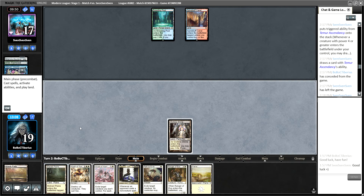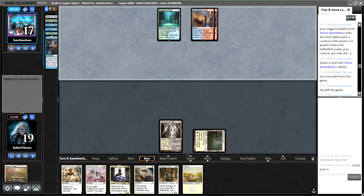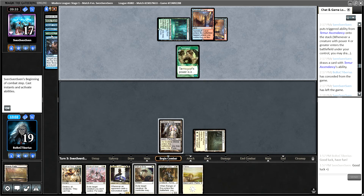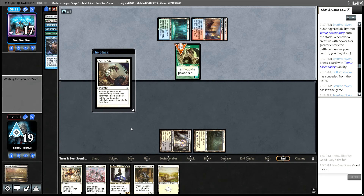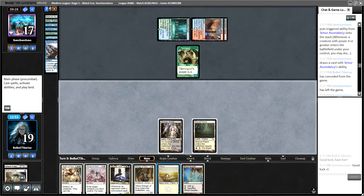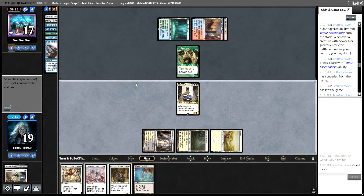Another land — so now next turn we can cast Cam Ball, which does seem pretty good against them. They lose one of their Stubborn Denials and a Crashing Footfalls, so we're pretty happy about that. They get a Goyf. Goyf is good, but we're gonna Path it — I don't even care that I'm giving them land. They have a Stubborn Denial for it. Alright, we did exactly what we asked the deck to do — draw lands — so I'm liking that quite a bit.